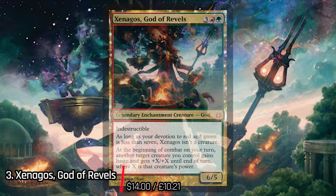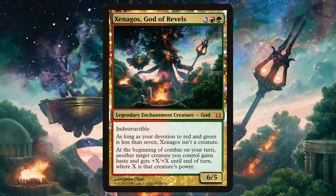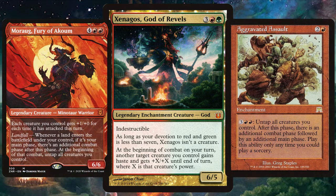Next up on the list we have Xenagos, God of Revels — unsurprisingly another god, and this one is a biggun. There are so many ways to run Xenagos. Maybe you want to ramp, ramp, ramp — play big boys like Galta and trigger Xenagos to give Galta haste and a +12/+12 boost. And as Xenagos has that combat trigger, maybe you want all those cards that give you those extra combat phases.